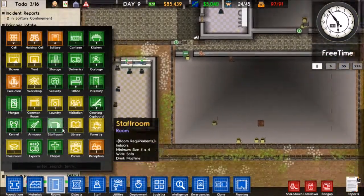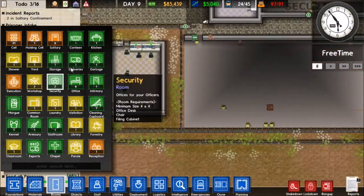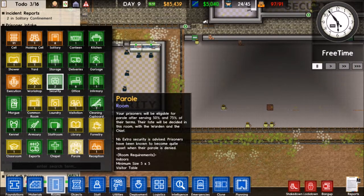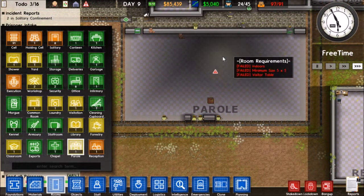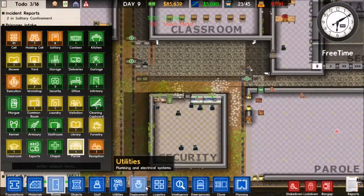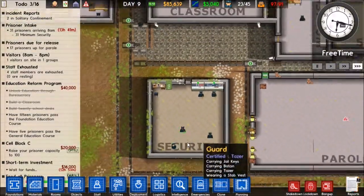I'll assign the rooms right now. So this is going to be another security room. We can make this parole actually - maybe we'll do parole down here. We'll have parole down there along with the security team over here. Holy shit, why are there so many people going on here? Oh, it's because it's a security area - they're just chillaxing. That's fine. We'll get another one of those bad boys over here.